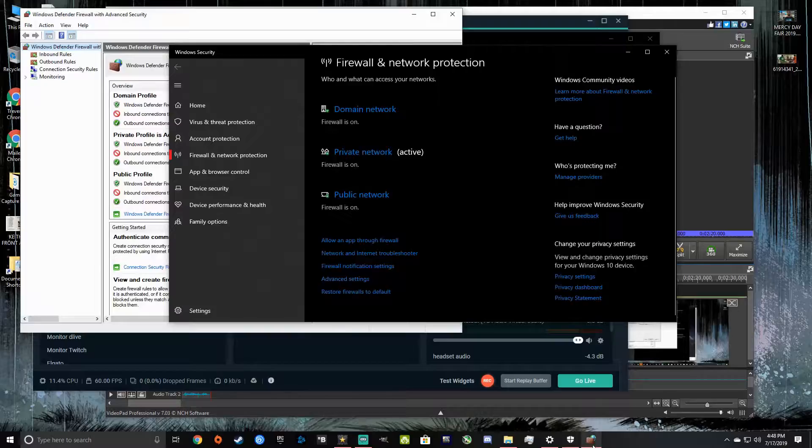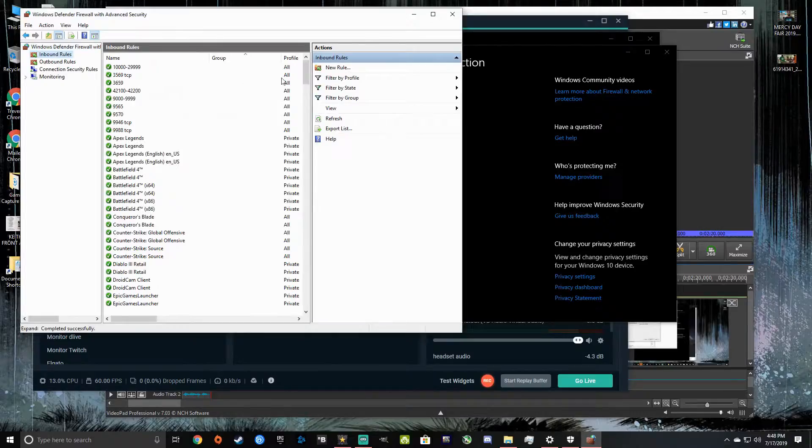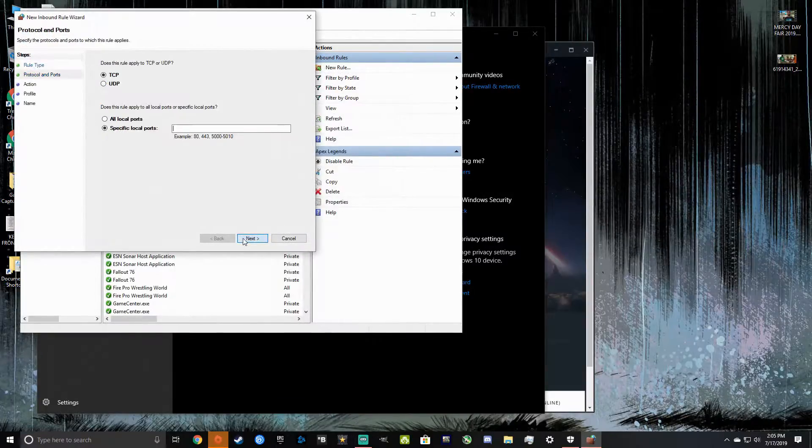Then this little thing will pop up. You're going to hit inbound rules, and then you're going to click new rule. Then this will pop up — you're going to click the port button, then next.